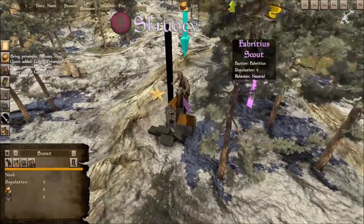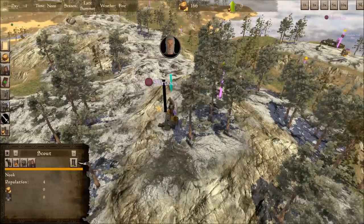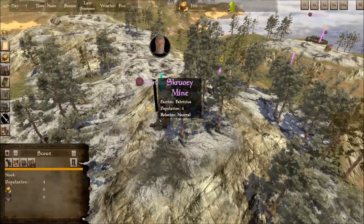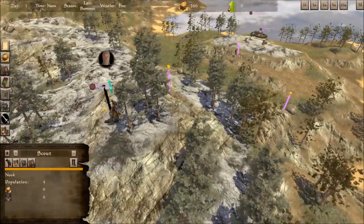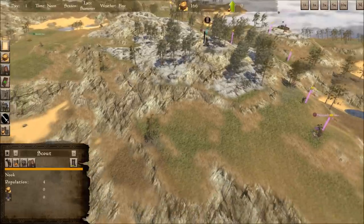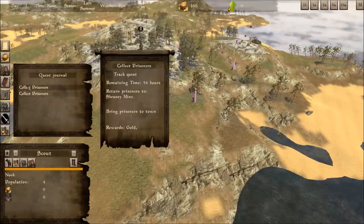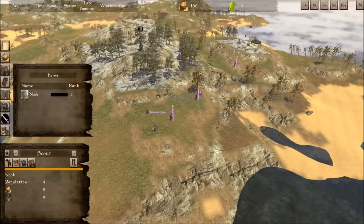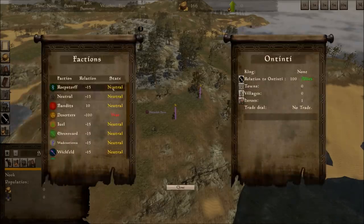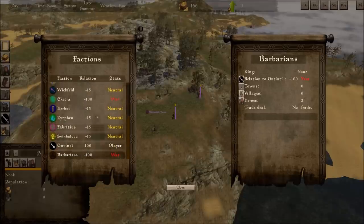We're trying to manage who we like and who we don't like. There is myself — I am the hero Nook. There are all the different factions. Deserters don't like us. Everyone else is okay with us except for Eketra, who I guess we stole the horse from. They don't like us — they have one town, some villages, and some heroes. We can go kill them. Barbarians don't like us either because they're jerks.